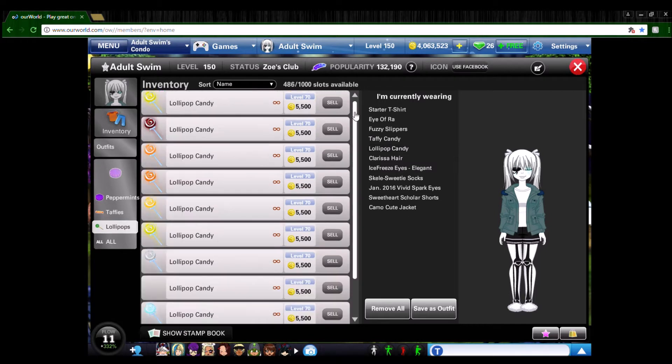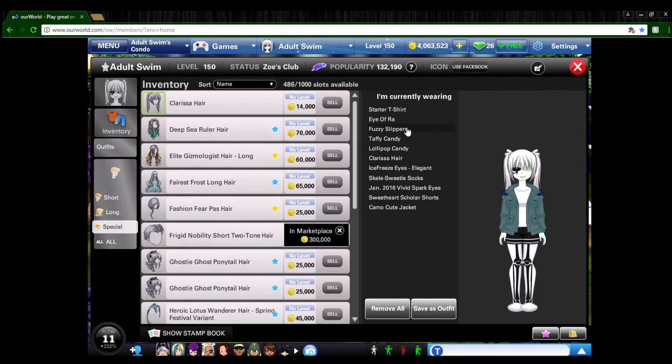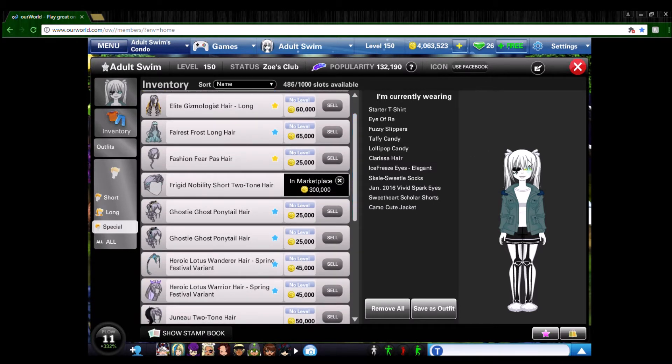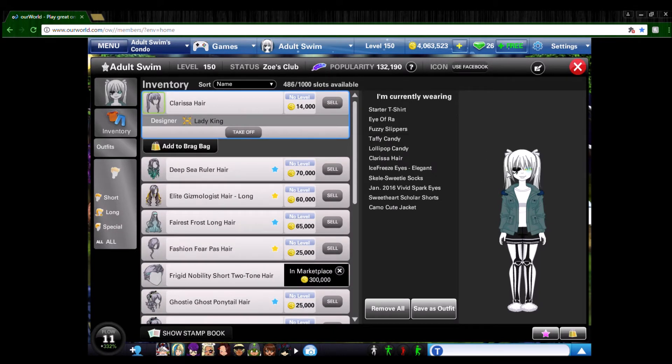The next two things are very easy to get: you'll need a white taffy candy for the hair and a white lollipop for the skin. Take it off and it's like human Sans; put it back on and it's like the skeleton. You use these candies to change your hair color, eye color, and all that. Next, pick a hair you think Sans would wear. I originally had the long vampire hair but traded it by accident. Choose a hair that hides part of the eye or makes it look natural.